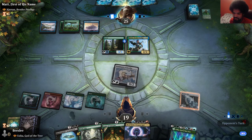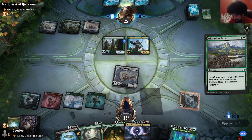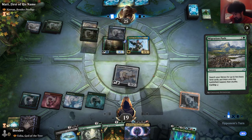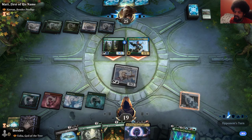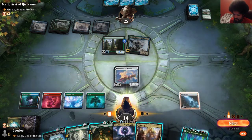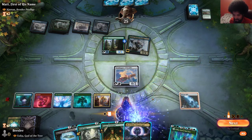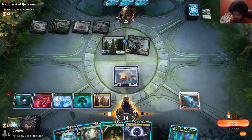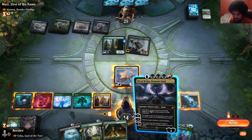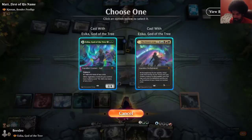I assume our opponent had a counterspell and they just sorcery-speeded this, and it kind of blew them out. That was a decent draw — now I can cast my Commander again. Do I have to kill Keenan right now? I feel like I should kill Keenan so they can't instantly activate it. But I mean, I'm just going to keep doing that over and over and not really getting anything done. I'm just going to run this out.